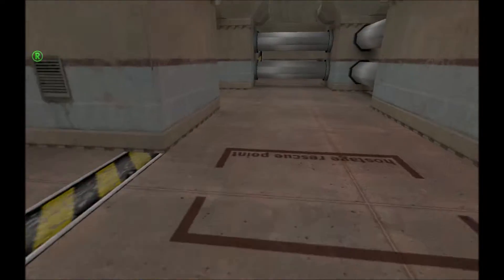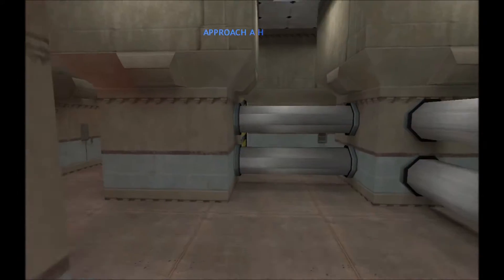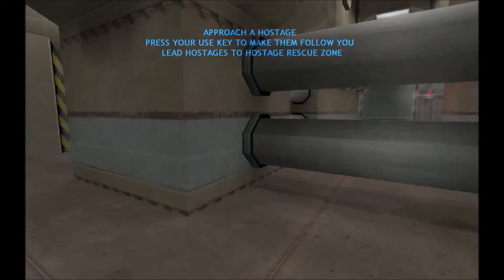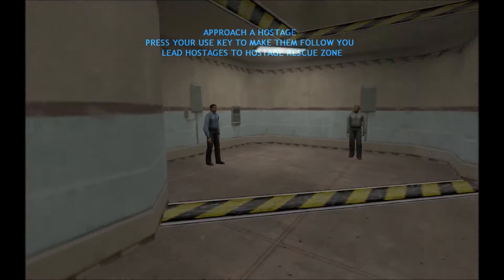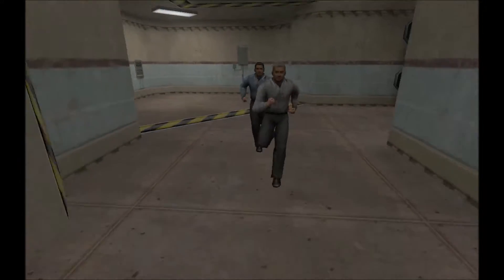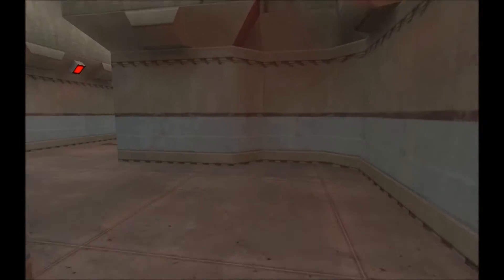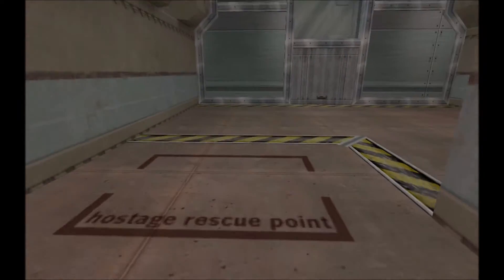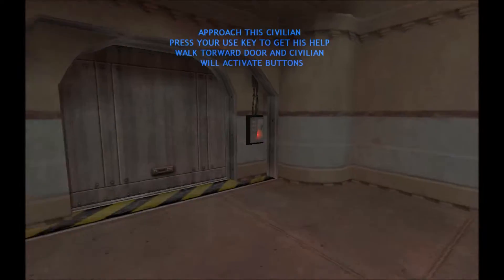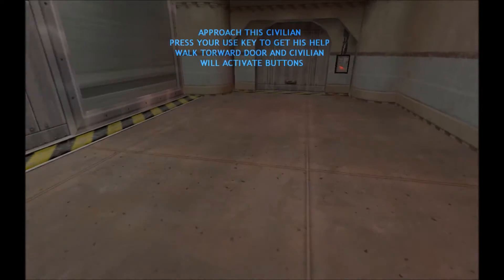Hostage rescue zones can be identified by areas where the hostage rescue icon is visible. To lead the hostages to the rescue zone, you must approach a hostage and press the use key. They will follow you until they reach a rescue zone. Lead this civilian to the security panel near the door. He will bypass the security and allow you to proceed.